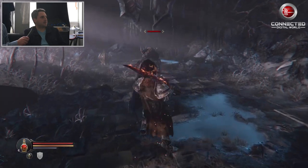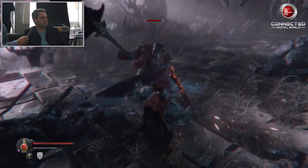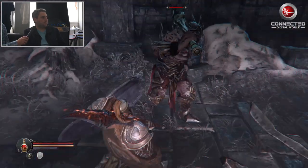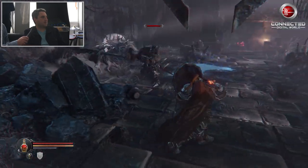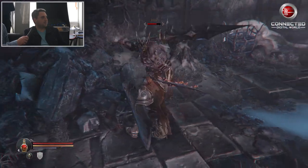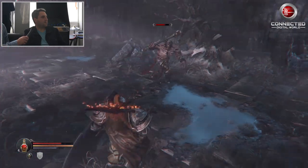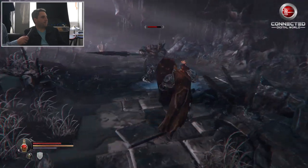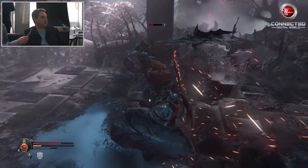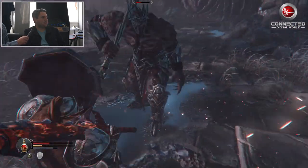Let's see if I can block these attacks. Not bad — I got just slightly staggered. The combo actually got me way more staggered. I think I forgot to turn developer mode off. That was actually the attack — it sends a shockwave, similarly to what the boss did that yielded the sword.